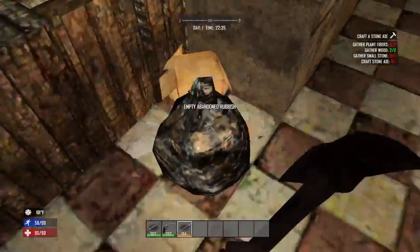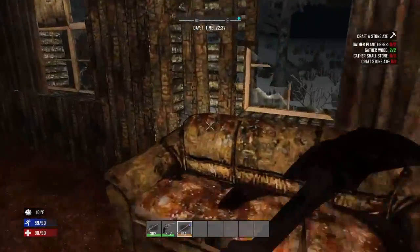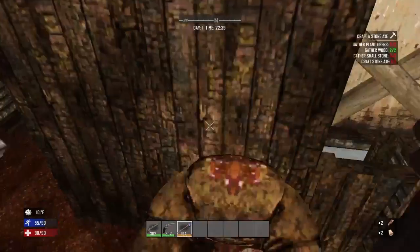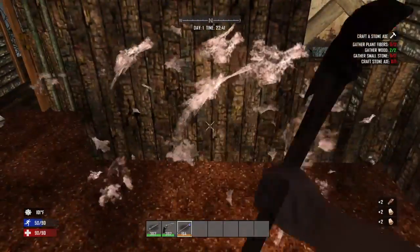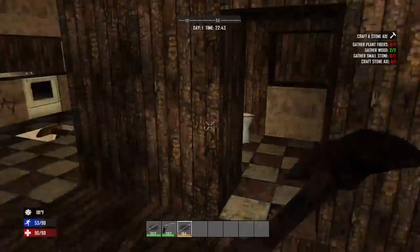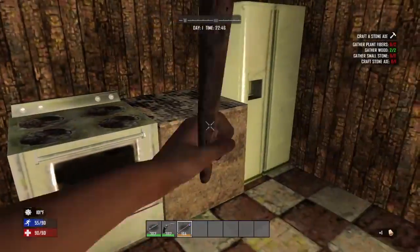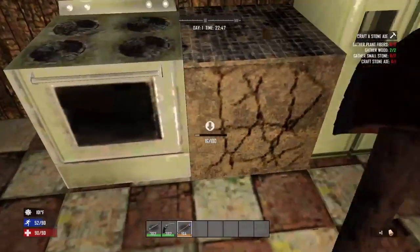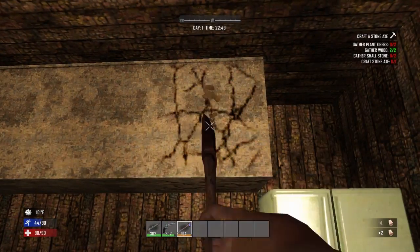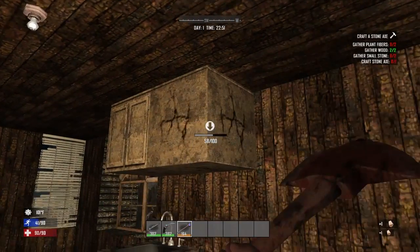So now we just got to completely flip this base around and get it into top shape — what it probably was before the zombie apocalypse happened. So let's get to work. Well, where should we start? Let's start in the most obvious place — the couch. We could probably tear down everything. I'm going to go ahead and skip ahead to the finished version of the base because I have no footage of me building it.